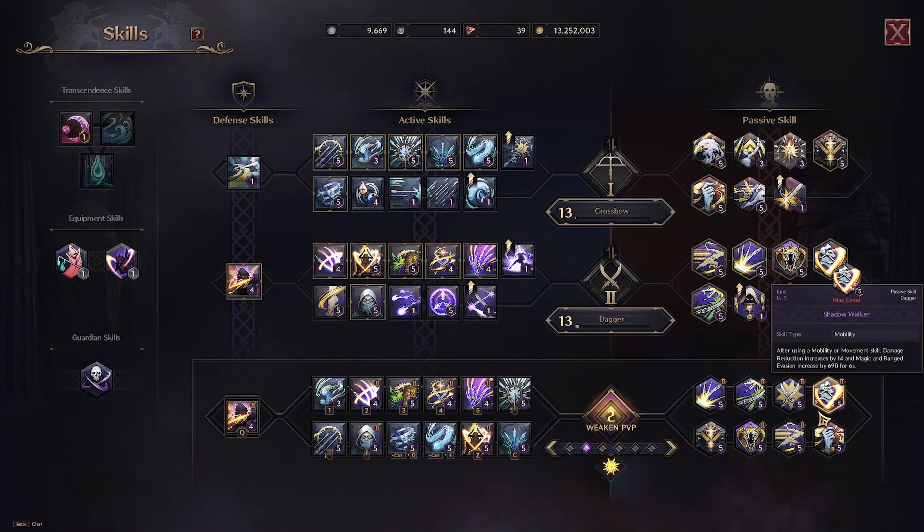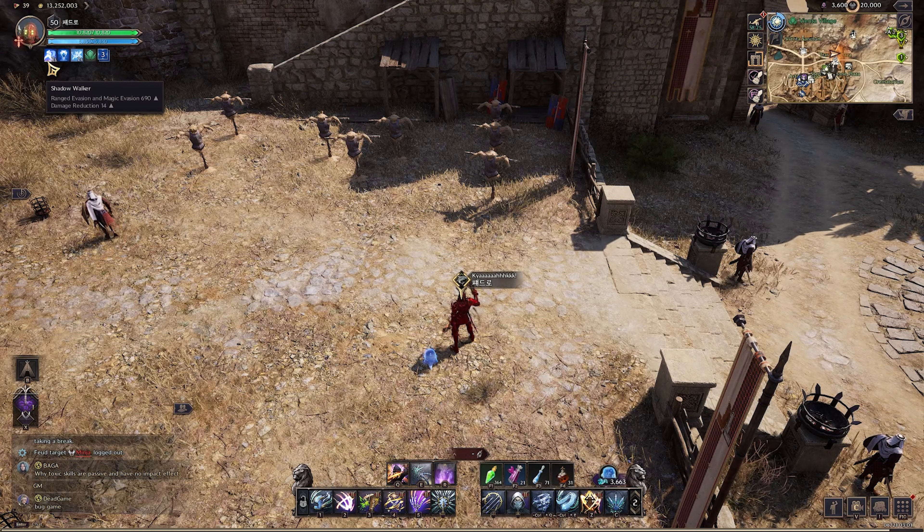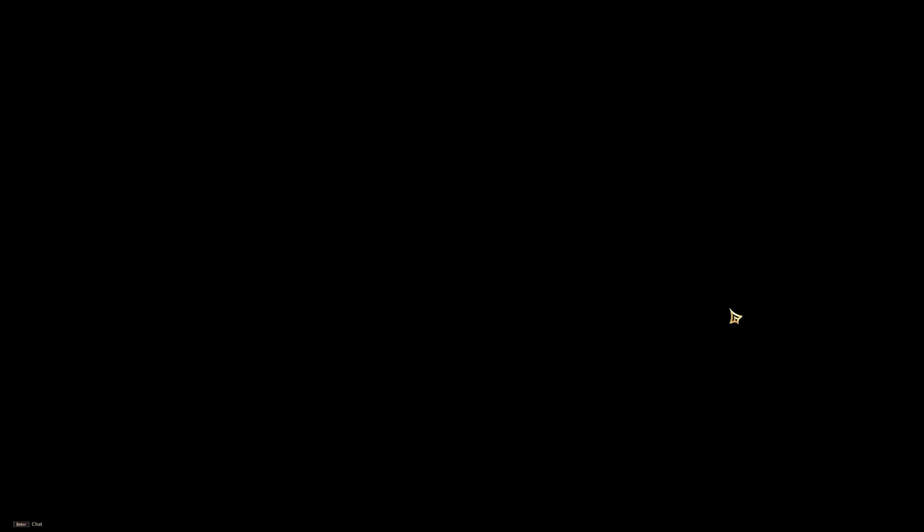And last on this wall, we've got Shadow Walker. This is one of your most helpful defensive passives — when you do a dodge, it gives you a bonus of evasion and damage reduction. It's a very important passive, especially when you're gearing towards an evasion build.